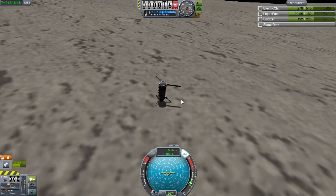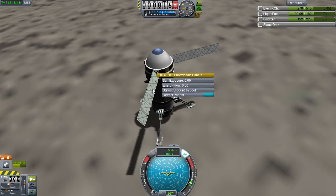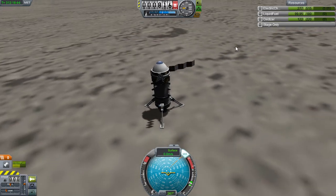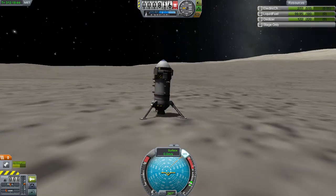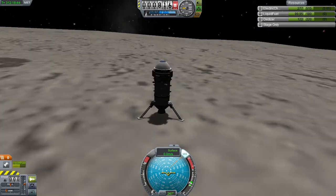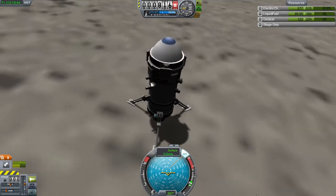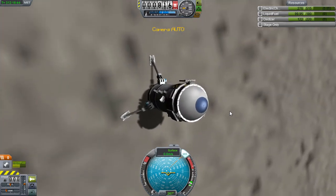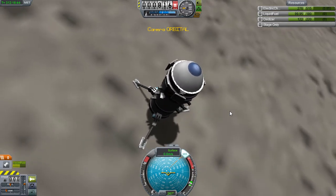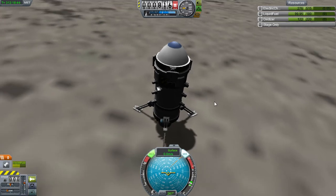I think I'll quick save. And maybe we'll do a little exploring since we have a bunch of extra fuel left. Because you can't end the mission without blowing up something, right? Let's climb this hill here. Which way is that? That's the front of this thing. Can I change the camera? There's no chase cam here.